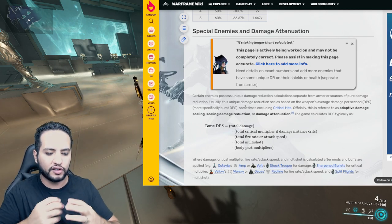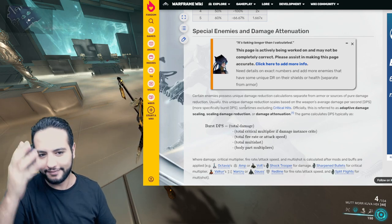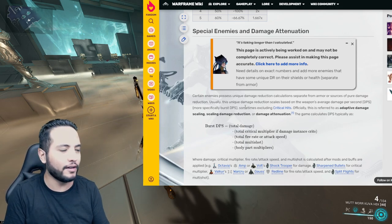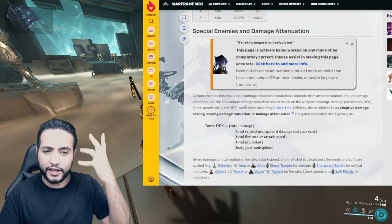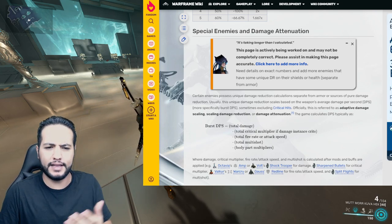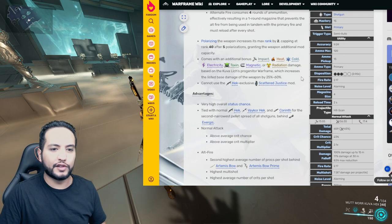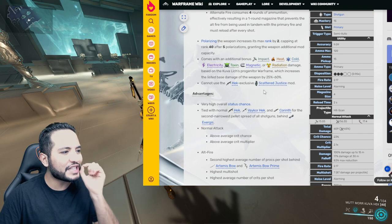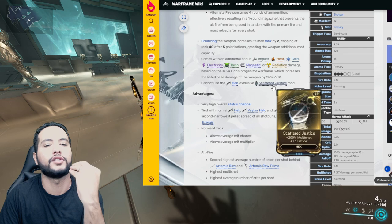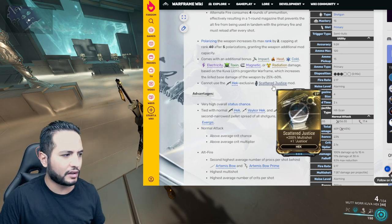When you fire a shotgun with alt-fire, it shoots multiple pellets — particles — simultaneously. The shotgun we're going to use is the one with the highest multishot of them all: the Kuva Hek. The Kuva Hek has a small problem — it doesn't benefit from Scattered Justice multi-shot mods. But we're going to use it regardless. The normal fire is not what we care about.